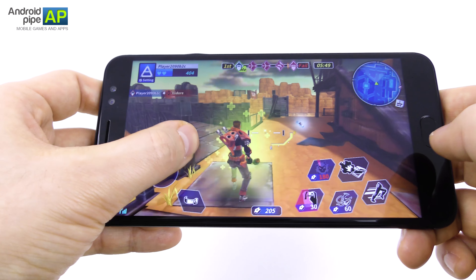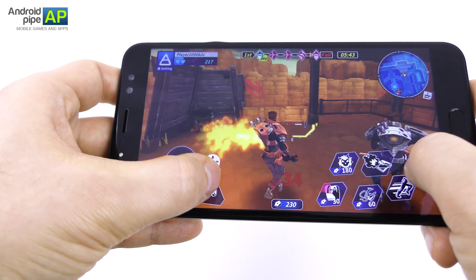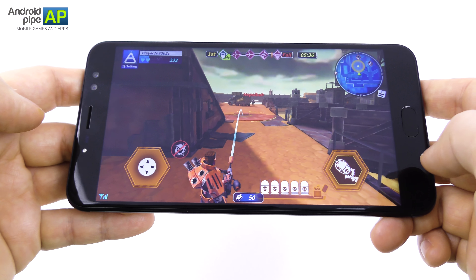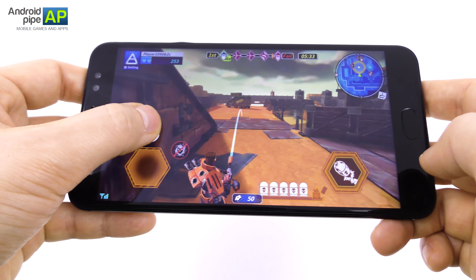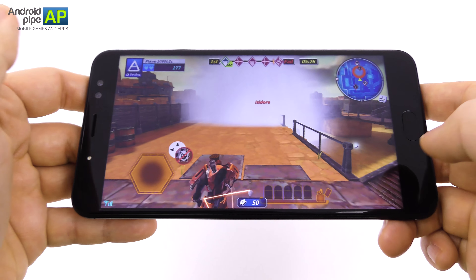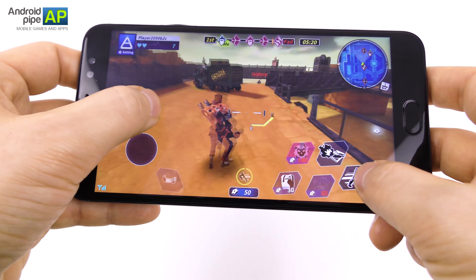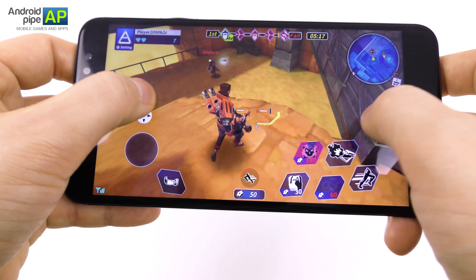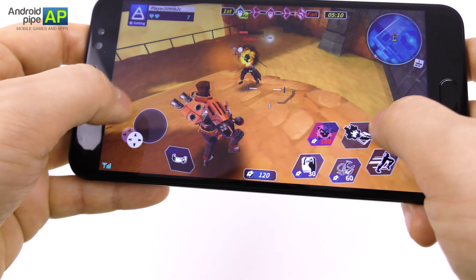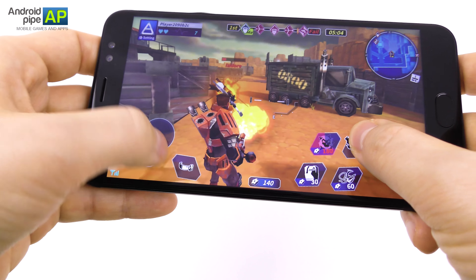It's called Still Alive and I'm playing it on the UHANS Max 2. I'm having a blast until I get killed by a guy with the same weapon but different armor. Let's bomb him and wait. People are getting whacked, blowing stuff up, and taking damage in the process — let's run and gun. Isidor is getting whacked by us. Wow, I only have seven hit points and it's a miracle I'm still alive.